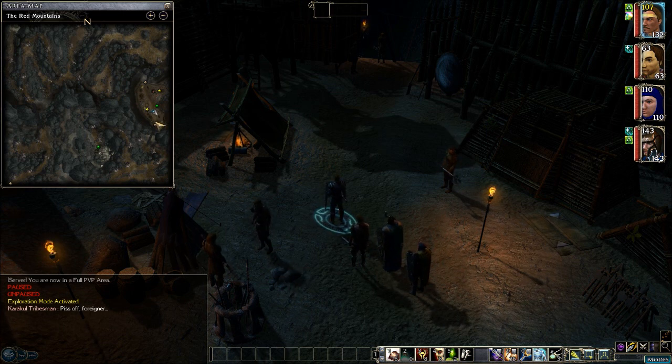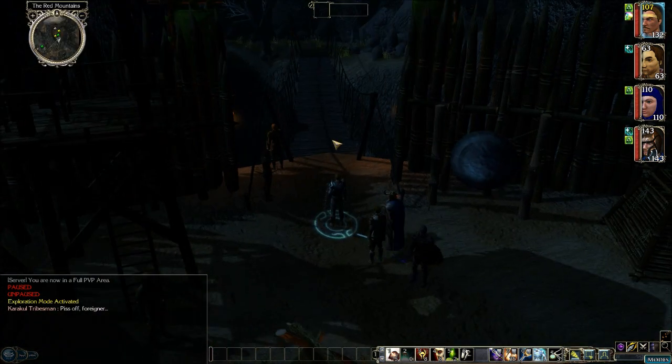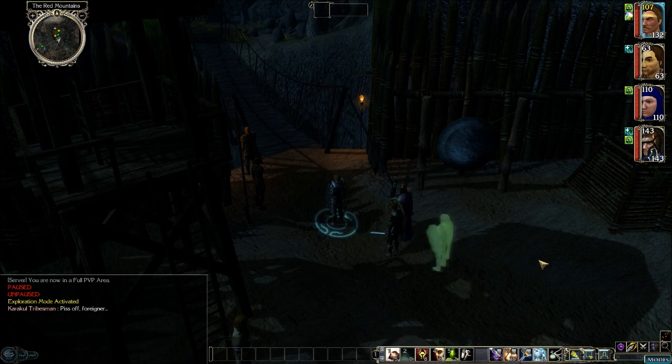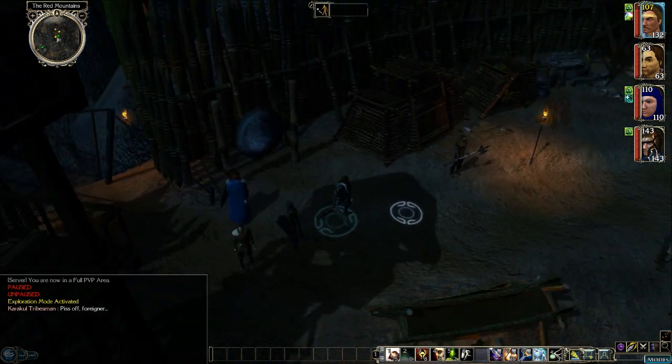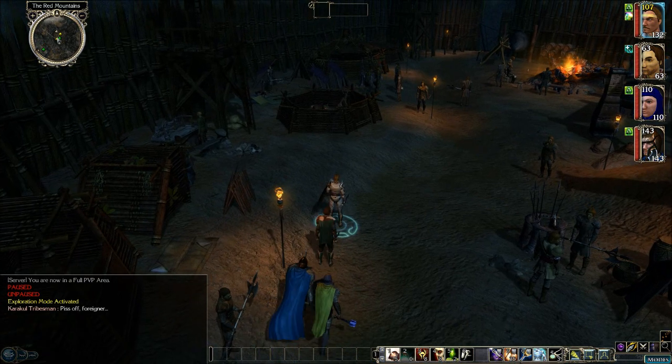We are right here in the Karakul camp, and it looks like we have Olfen Smithy and Vilesaur's stall over here. Let's take a look at this area. Looks like we got a bridge or something going down here — a rope bridge going across the canyon to the south, and probably another one up north.